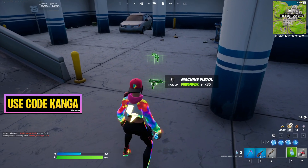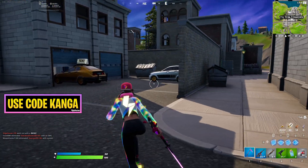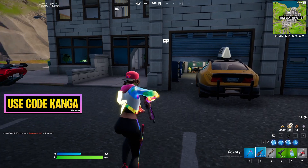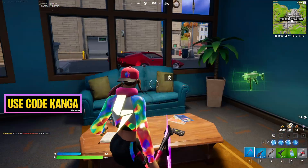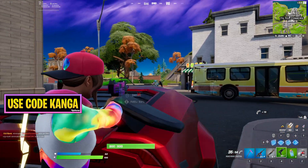The machine pistol has just been added in Fortnite. You can find it in floor loot, chests, supply drops, all that sort of stuff. We've got a green one at the moment and it seems to be similar to the Stinger SMG from what I've seen.